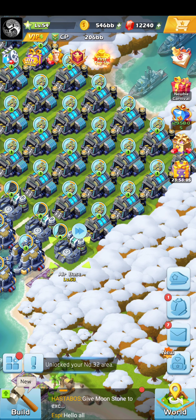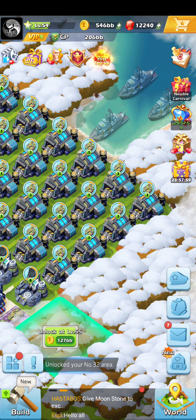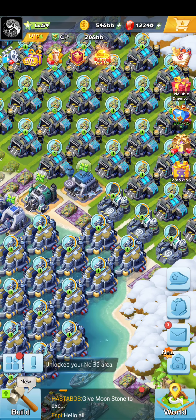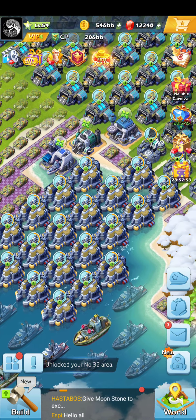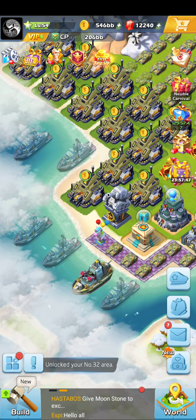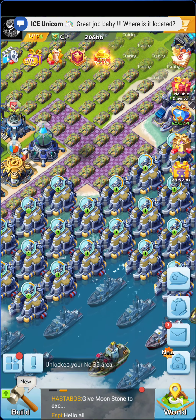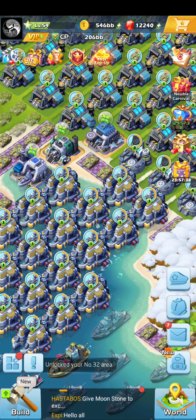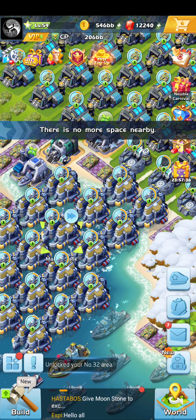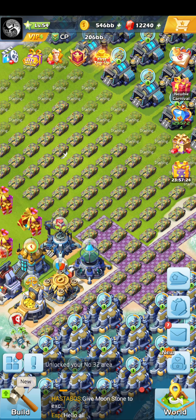On my other account I have one airport and four to six barracks training. There's a lot of water on the map — a few spots here and there. Ships are a whole other deal; I fill it up and train one at a time. Look at this — they've still got nine hours to go, and it takes up to 14 hours total. It's a long time.